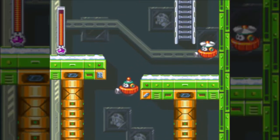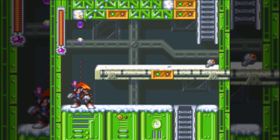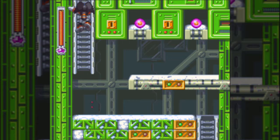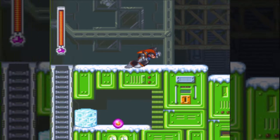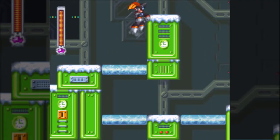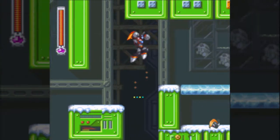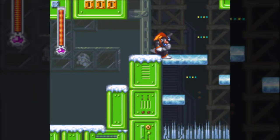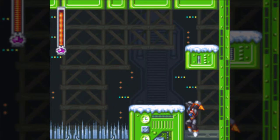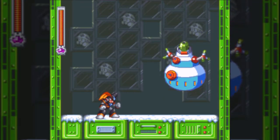There are slightly reused graphics here from Freeze Man's stage. One thing you'll notice throughout the stages is that there are often things that have no reason to be there otherwise — like an ice block that's just there for health. More often than not, when you see one of those, that's because that's where a CD was, usually behind a little platforming challenge or requiring a certain Robot Master's ability. For the most part those spots are now empty because I've already collected them all.